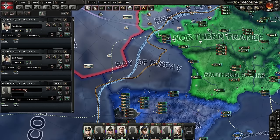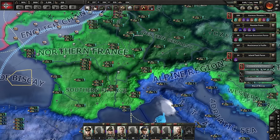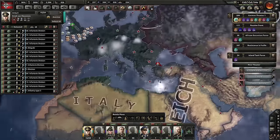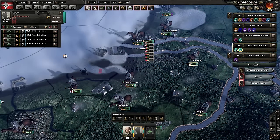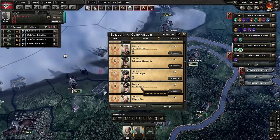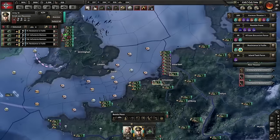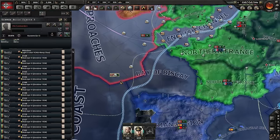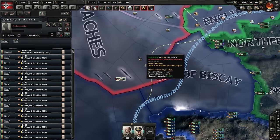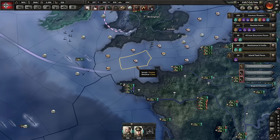Beyond that — I can't appoint a naval commander when they're at sea? Naval commanders can only be changed in ports? I can instantaneously teleport my generals anywhere on the map, but I can't appoint a naval commander at sea? That doesn't make any sense. Let us appoint naval commanders at sea. That's an adjustment I'd like to see.